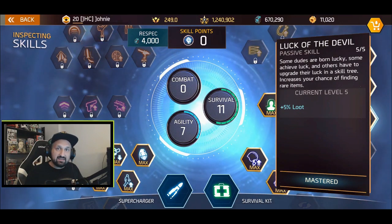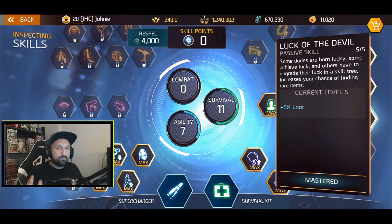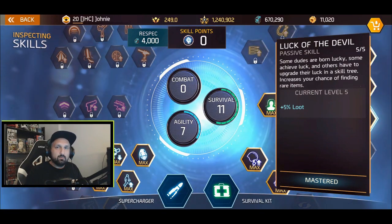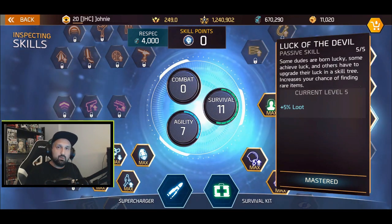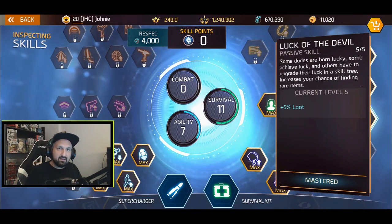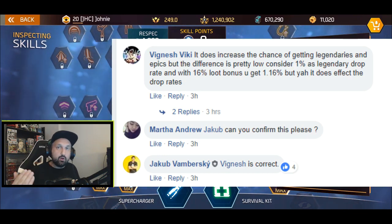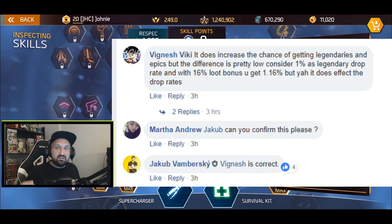You absolutely have to spend 11 points in survival just to get the Luck of the Devil skill. It is a passive skill and when it's maxed out it increases by 5% your loot chance. The description says it increases your chance of finding rare items. For a long time it was not clear what this thing did exactly — we thought at the start it only increased the chance of enemies dropping stuff like holos and ammo, but after my first video I had confirmation from Madfinger Games that it also increased the rarity of drops.